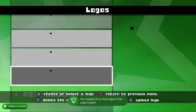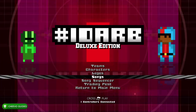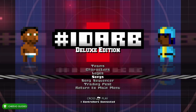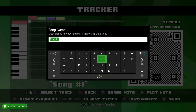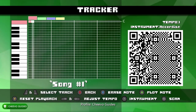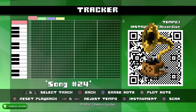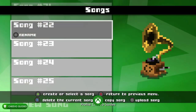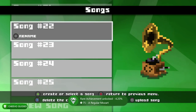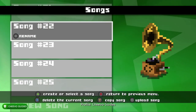Next, work on the achievement for creating 20 songs. Go to Songs, press New Song, and then press Start to save it right away with the default name — Song Number One, Song Number Two, and so on. Do that all the way until you get to song number 20. It may take a bit to pop — mine didn't unlock until I had created around 25 songs. That's the 'Regular Mozart' achievement for 75 gamerscore, for creating 20 custom songs.